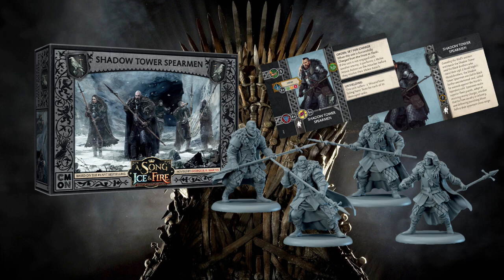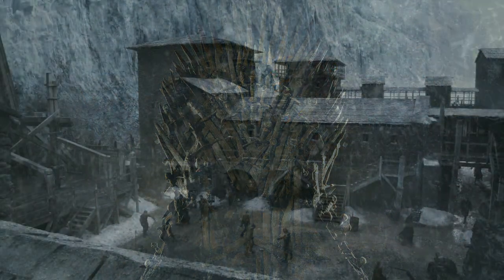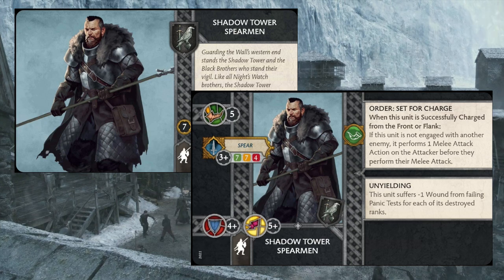The Shadow Tower spearmen come with four unique sculpts, no banner bearer of course because we're Night's Watch, and there aren't any fancy attachments in here. For seven points, we end up getting a unit with speed five. They have a spear melee attack that hits on threes and has a 7-7-4 decay stat. Their defense save is four plus, their morale is five plus.